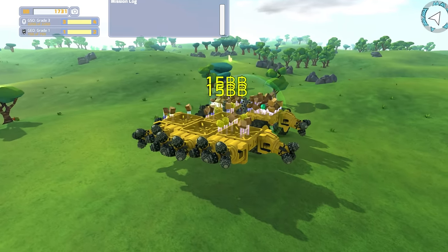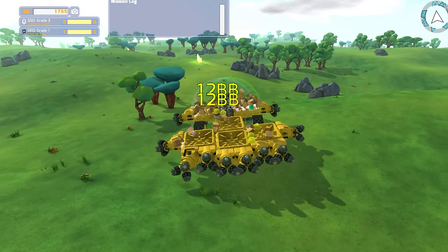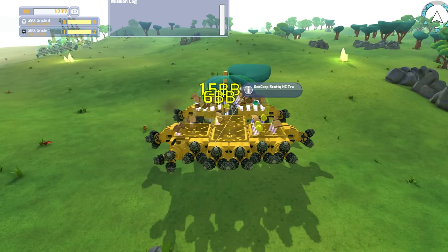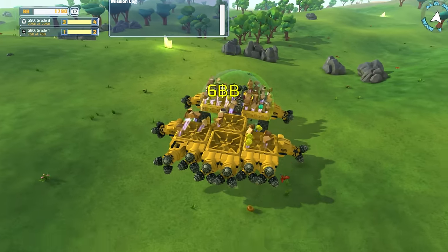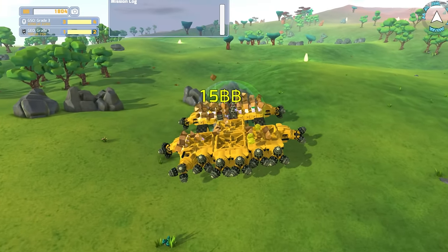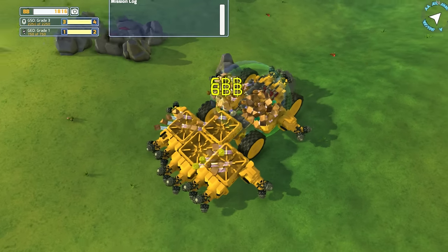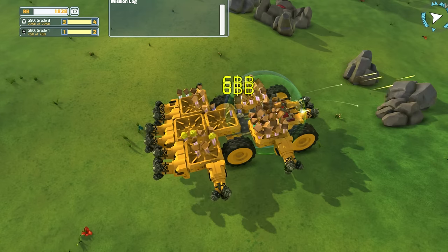I pulled the wheels off one of my other bots - the big guy sitting over there. The GSO tractor pads I went ahead and bought; those were 100 a piece, so not too bad. The wood I'm chopping down is basically worthless - it's only six a piece. I could refine it if I had the right stuff on this bot, but I don't at the moment, so that's going to be a problem.